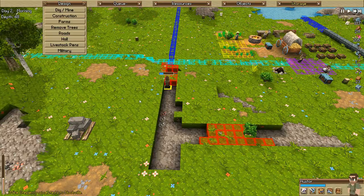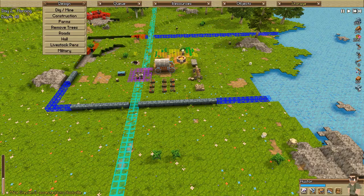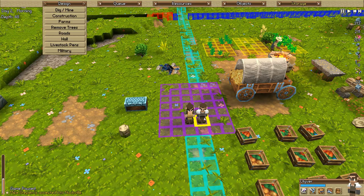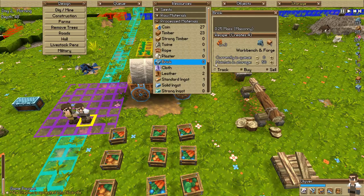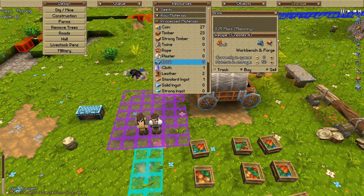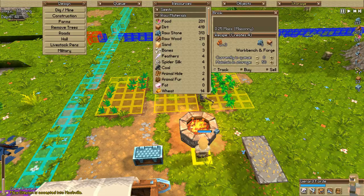This old boy is getting busy on the building right there. Our stonemason - wait, why is our stonemason chilling? We need bricks. Did I not set it up to keep so many? It's going to be processed material. I did - maintain and storage 50. We need to go to raw materials - we've got plenty of dirt, plenty of stone. There's my stonemason, he's making bricks now. I was just being an idiot, my bad - it happens.